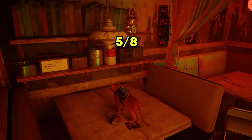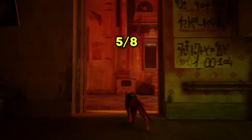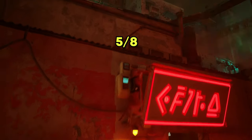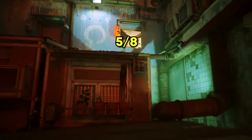Now that you have the fifth one, it is time to look for the sixth music sheet. I keep repeating which one we have because I don't want anyone to get confused by the numbers shown on the screen. The sixth music sheet is located inside Clementine's apartment, which is also very close by.